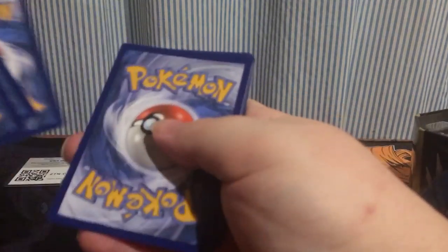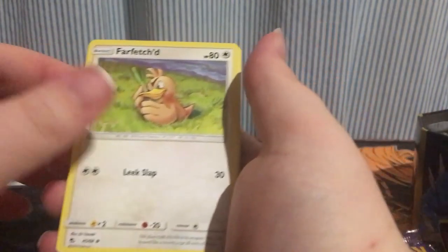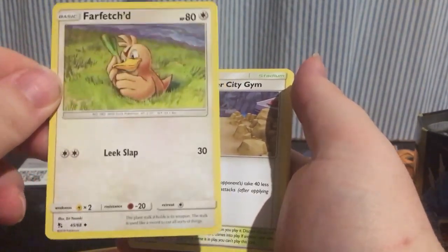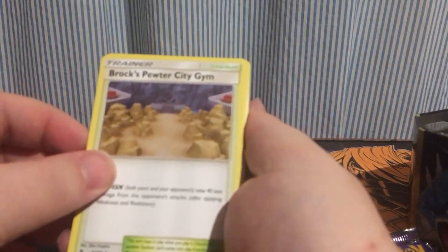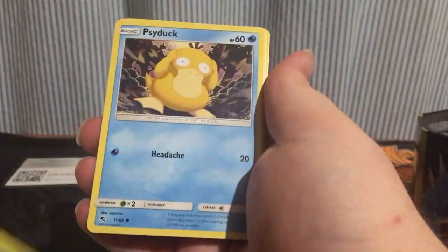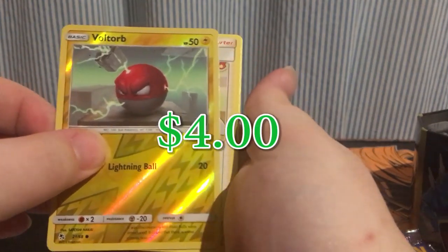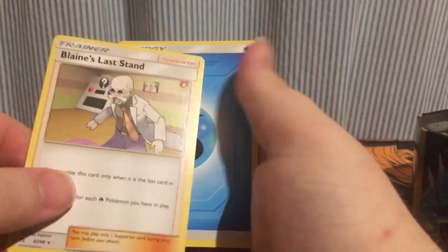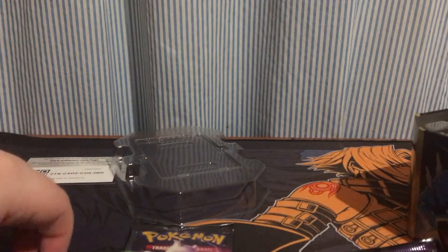Start off with the first pack, three to the front. Graveler. Farfetch'd. Farfetch'd recently got an evolution - Sirfetch'd for the new game coming out, Sword and Shield. Not sure how I feel about it to be honest. There's a few interesting evolutions coming out for that. So Brock's Pewter City Gym, Paras, Psyduck, Charmander, Magikarp, Slowpoke, Voltorb, Blaine's Last Stand, and an Energy. Rip.